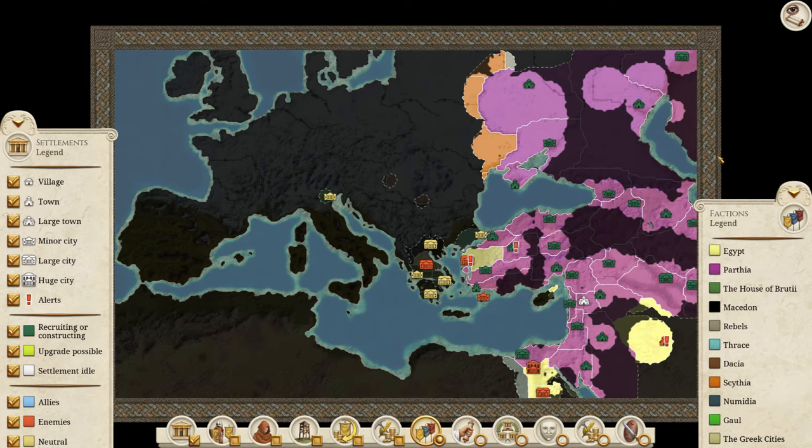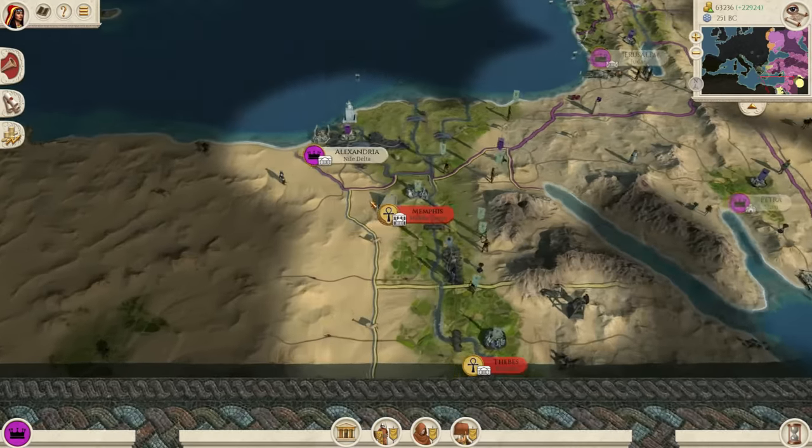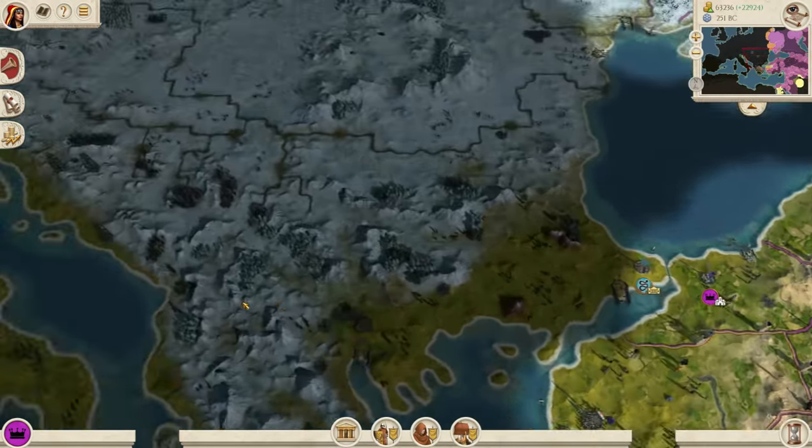Hi guys, welcome back to Red Dog Gaming where we are continuing our let's play on Rome Total War Remastered as Parthia. From where we started with just these three small provinces, we have spread like a plague nearly across the whole of Anatolia. We're sieging down Pergamum, nearly all the way to the Nile Delta, nearly destroyed Egypt, and hopefully this episode we can destroy Egypt. Then we'll look further afield to Greece and the Romans.